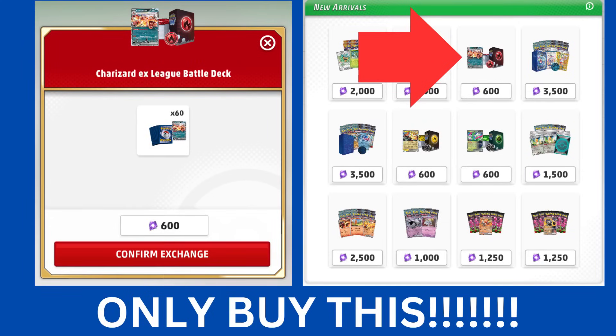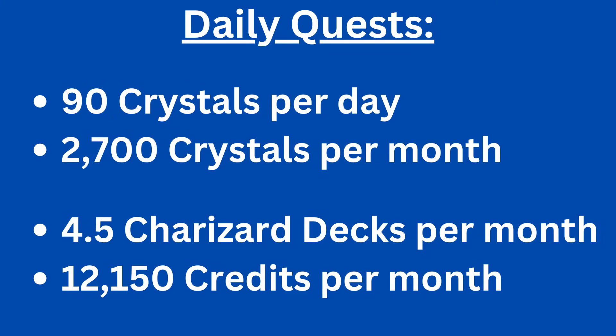If you don't care about the why or the how, all you need to know is that the only thing you should be spending your crystals on in Live is the Charizard lead battle deck. There's no more premium pass, so just buy the Zard deck in the shop every time you get 600 crystals. With Daily Quests now offering up 90 crystals, you can buy the deck every week, which grants 2,700 credits.